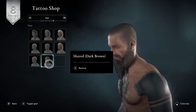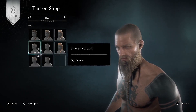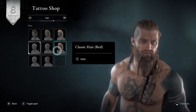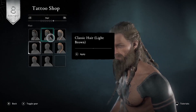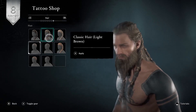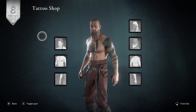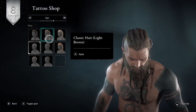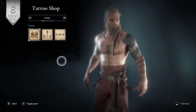For hairstyles, you can change the color of his hair. You can go basically no hair - shaved. After all, he is a Viking. There's red, blonde, light brown, dark - that's a bit too dark. I'll go with no hair on top, and Ragnar's blonde - I'll stick with that.